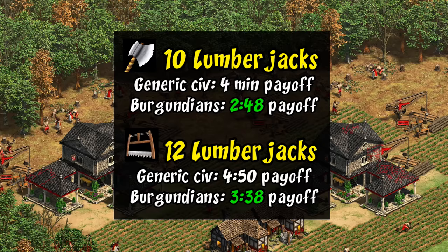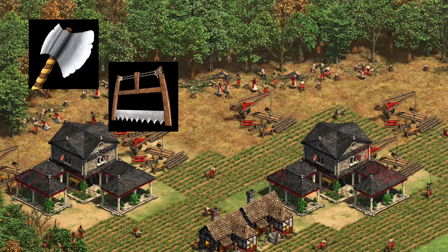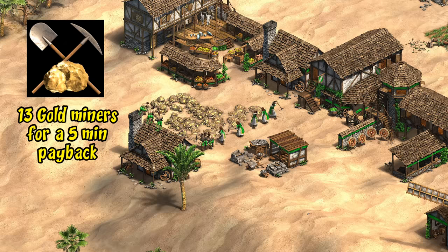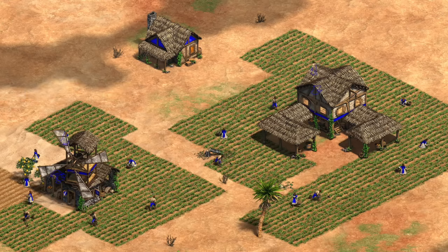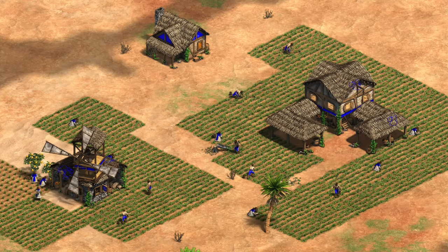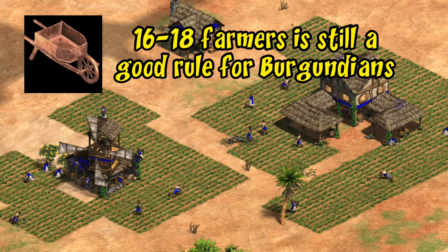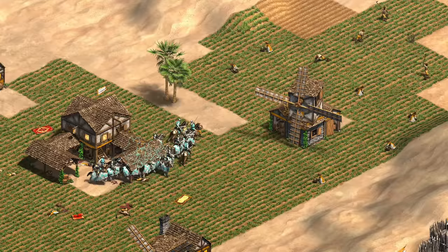To give a couple of examples: with a reasonable number of lumberjacks you get around a one minute faster payoff on both Double Bit Axe and Bow Saw. It's very common for Burgundian players to pick up Double Bit Axe on the way to feudal age, or sometimes even in dark age, followed up by Bow Saw again at some point either during feudal or on the way to castle. Likewise, it's easier to pick up Horse Collar early, saving almost 40 food. Even the gold mining tech starts to look tempting much earlier — normally gold mining needs 13 villagers for a sub 5-minute payback, but for Burgundians they get the same payback time with just 9 villagers. The odd case is Wheelbarrow: while you technically have access to it in dark age, it comes at the cost of three villagers from the town center, meaning it still makes sense to grab around the usual time.